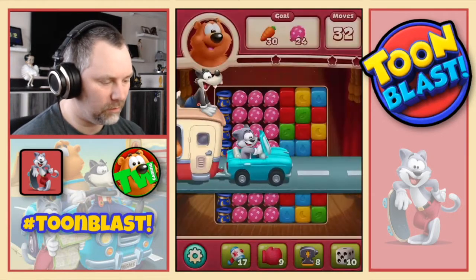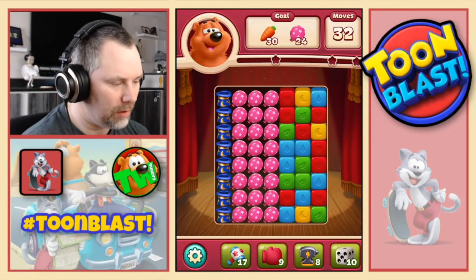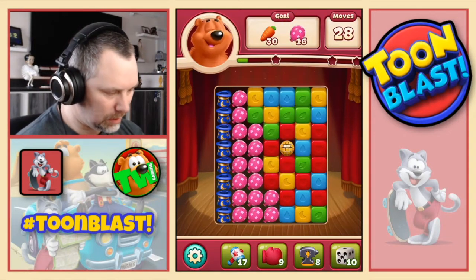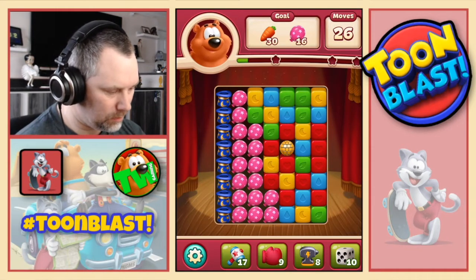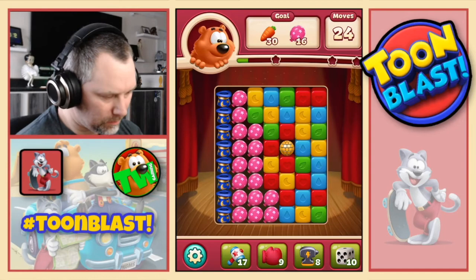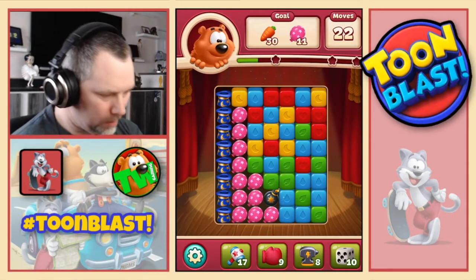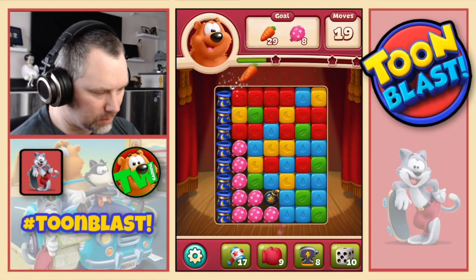Okay, so level 33. So we need 30 carrots and 24 balloons. Let's do the greens. Get that disco ball. Disco ball on its own at the moment isn't really worth a lot. Although, let's use it anyway. Get that bomb. Okay, we've started with the carrots. That's a good thing.